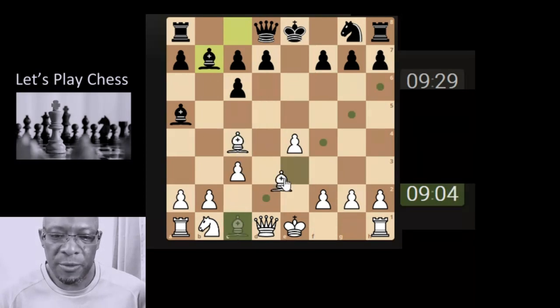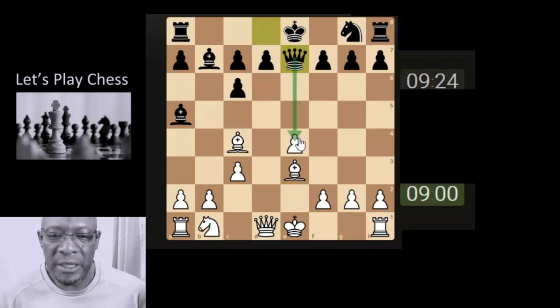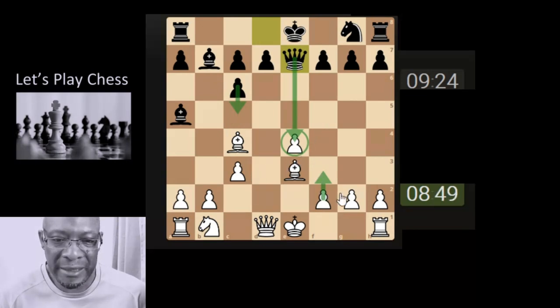We want to get this dark square bishop out first so that we can get the knight out to protect the pawn, because this pawn will be pushing. The queen is out, putting two-on-one onto this pawn. If we put a smaller piece defending this pawn, then when they push the pawn, the bishop isn't going to be taken because a smaller piece is going to take it back.